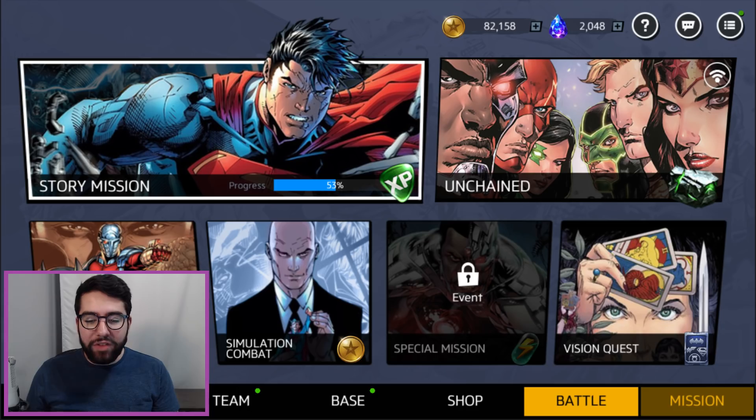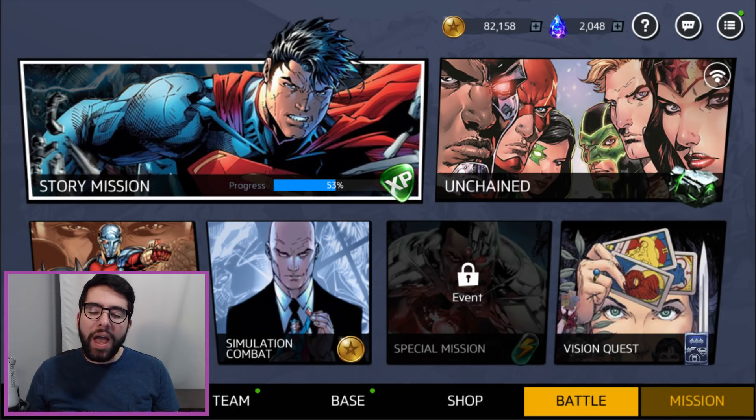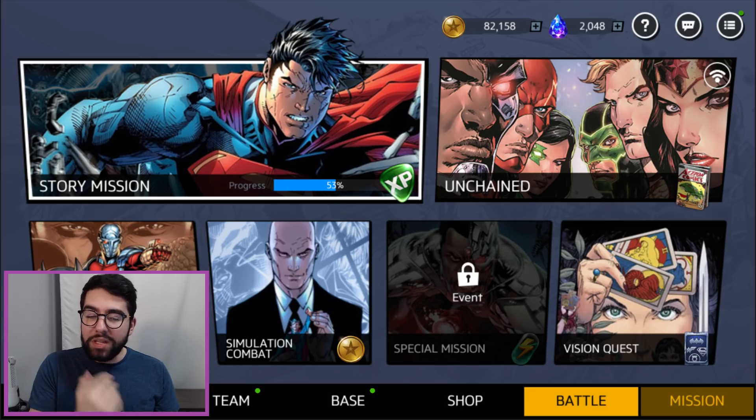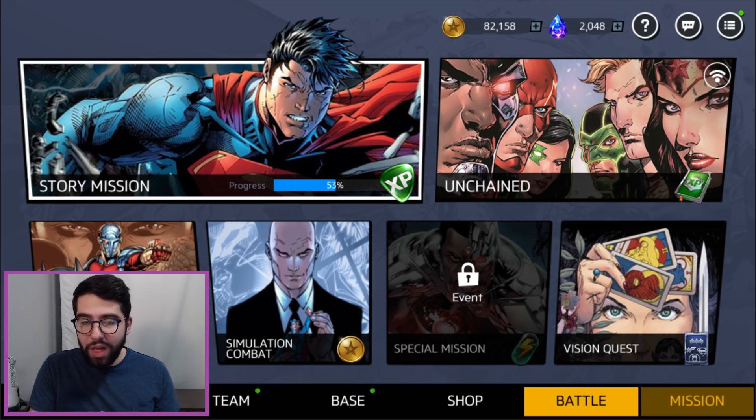Once you get to a high enough level you'll unlock special missions. Special missions are interesting because they are locked every day even after you've unlocked them, and upon completing a certain number of story or Unchained missions you'll randomly unlock the special mission once. My advice: as soon as you get the notification that it's been unlocked, go and play it immediately — if you miss the chance, who knows when it'll unlock again. After playing it once it locks, and you can unlock it twice more per day by doing story or Unchained missions.